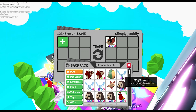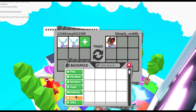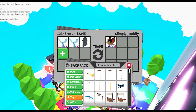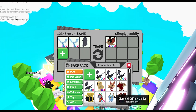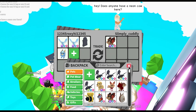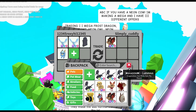A mega neon fly ride bat dragon — I'm going to offer my two mega frost dragons and also add my tombstone and diamond griffin with no potion. I've accepted the trade. You guys are experts at trading, so comment below: win, fail, fair, or lose? I'm going to unaccept and maybe add something.